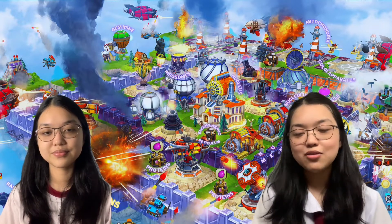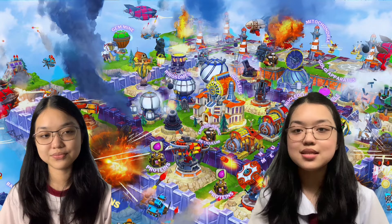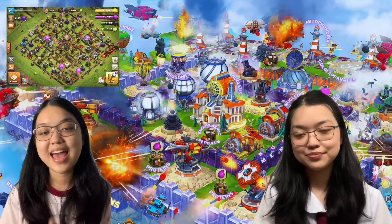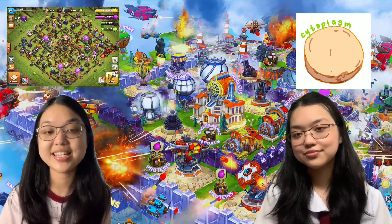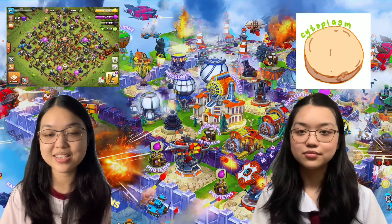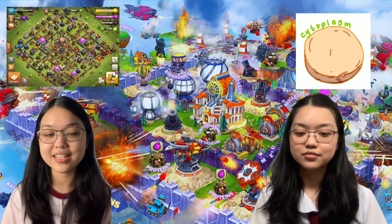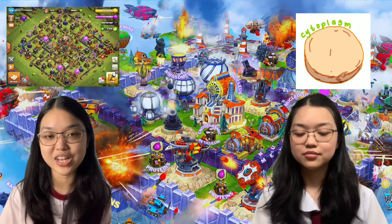Our first element would be the base. As you can see, it houses basically everything in the game. So in an animal cell, that's what we call the cytoplasm. The cytoplasm is a gel-like substance made from dissolved proteins and liquid, encasing all the cell and giving the organelles a fluid nature.